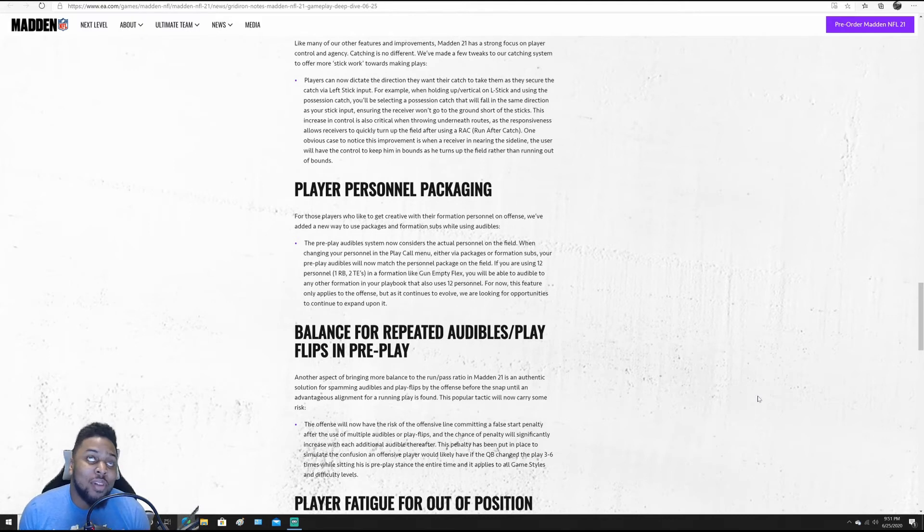Balance for repeated audibles and play flips — here's the gist: if you flip your play more than two times, on the third time or higher, your offensive linemen have a better chance to do a false start. You don't see flip play a lot in online ranked games, but in MUT and at the pro level it was done a lot to try and get the computer off balance and get the coverage look you want. What they did to make it more authentic is if you're flipping the play so much, your O-linemen are going to confuse and do a false start. I like it — if this is abused, there is a downfall to it.